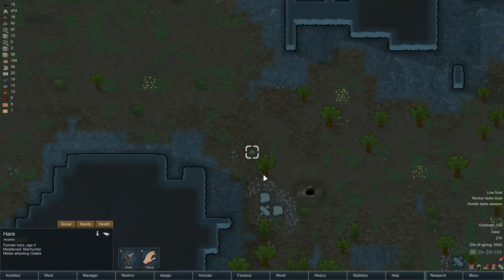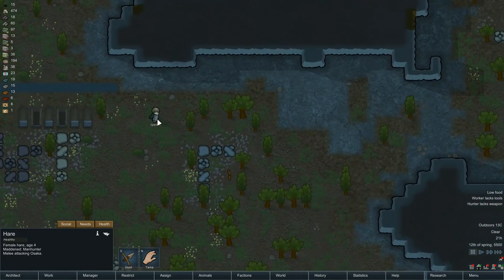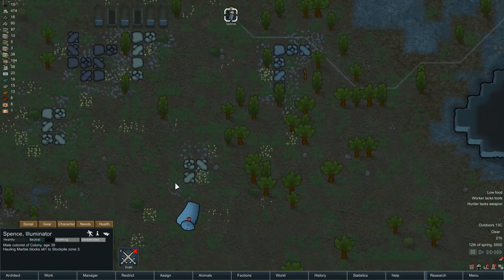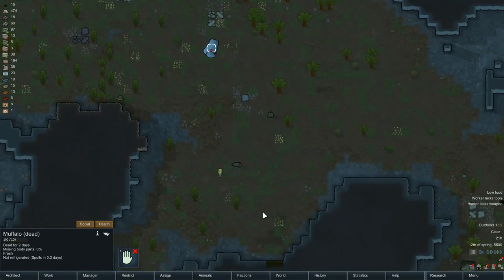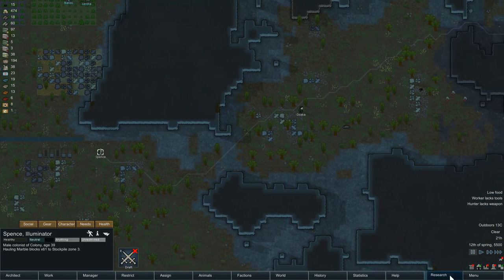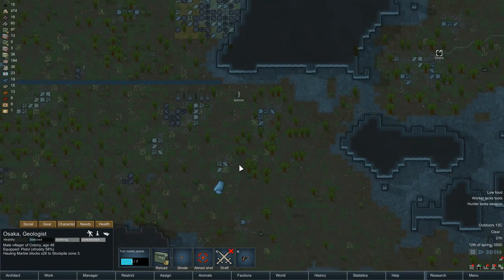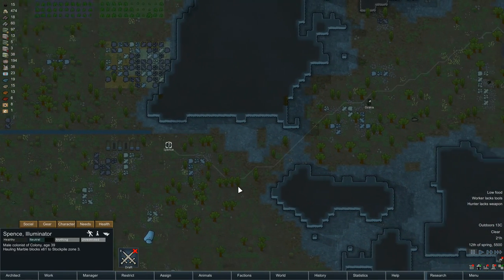Local hare attacking Osaka! You've not even got a weapon — there's a dead buffalo. How very dare you. I'm not going to run from a hare though, so let's draft up and have a bit of a fight with this hare.